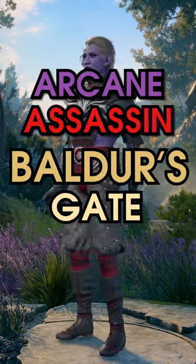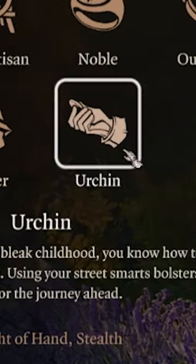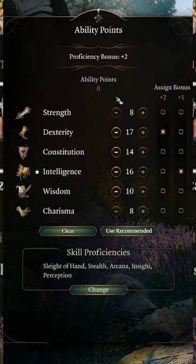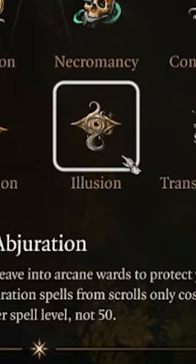Our guide to an Arcane Assassin in Baldur's Gate III. Start your journey as a Wood Elf for their weapon proficiencies, selecting Wizard as your starting class and making your stats look like this. Grab roguish spells like these and study magic from the School of Illusion.